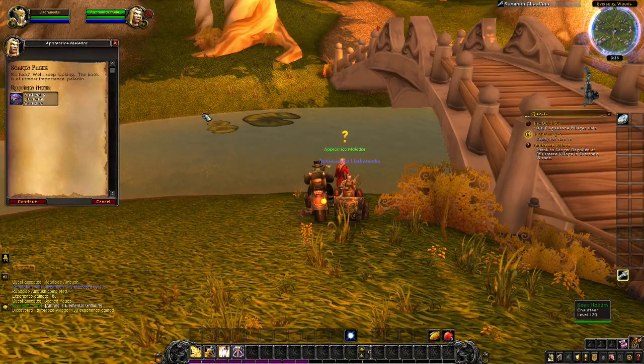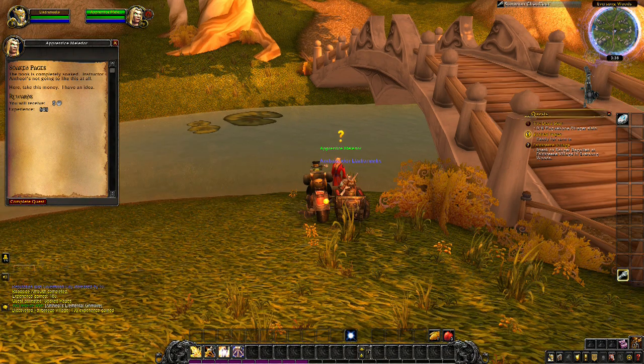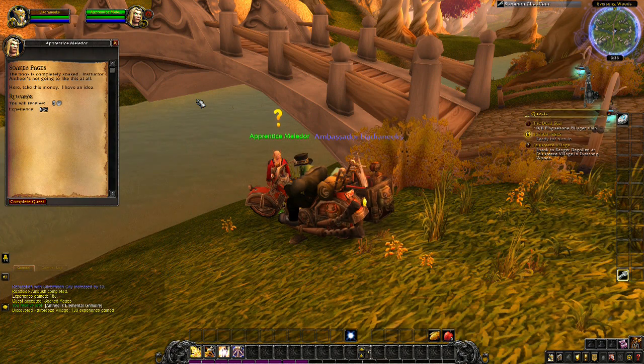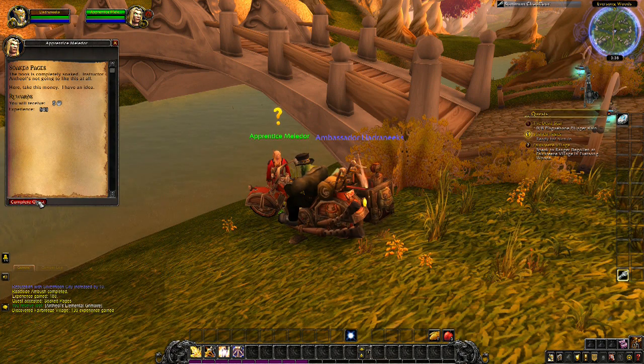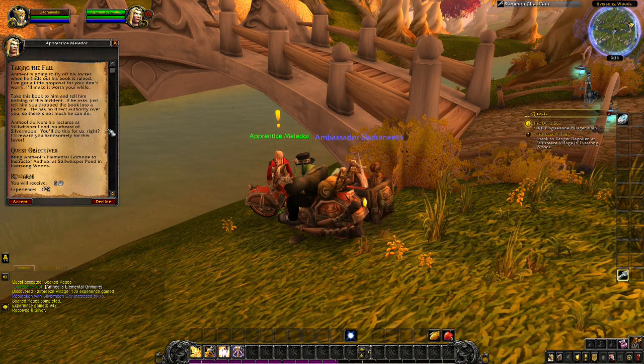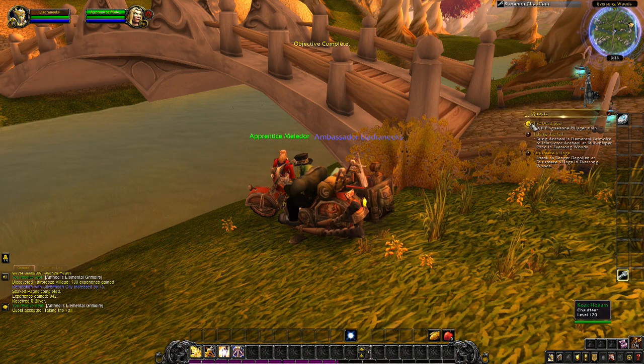Melador continues: 'Anathal's going to fly off his rocker when he finds out this book is ruined, but I have a proposal. Take this book to him and tell him nothing of this incident. If he asks, just tell him you dropped the book in a puddle — he has no direct authority over you. Anathal delivers his lectures at Steelfeather Pond, southwest of Silvermoon. You'll do this for us, right? I'll reward you handsomely for this favor.' So we're taking the fall here.